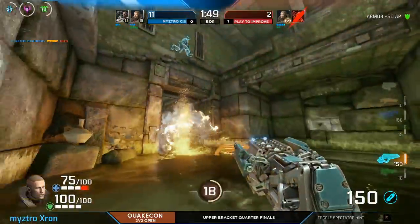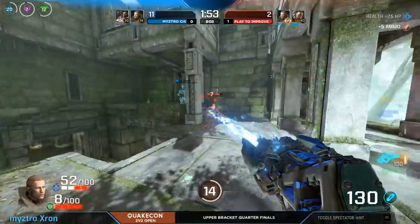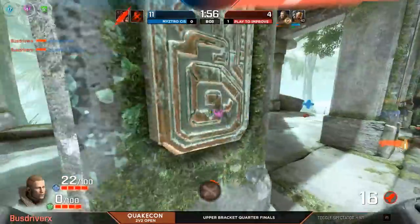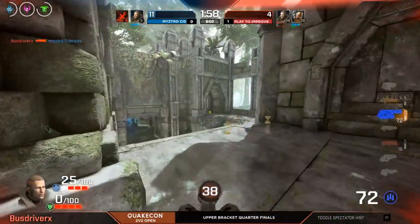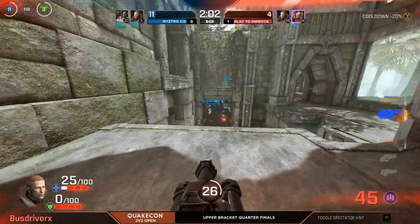Got Zeron, got Keel — controlling rail here. Just catching them out of position over and over. Bus Driver does manage to get the one — wow, manages to take down both. Yeah, he's only got 25 health though, so he needs backup. They just had poor positioning and lose the quad damage because of it. This is exactly what Play2Improve needs to try to get back into this match — we've got the super shotgun run with the quad damage here.